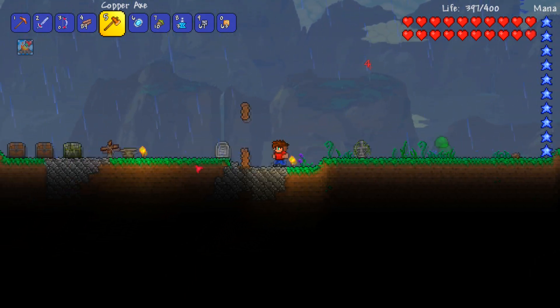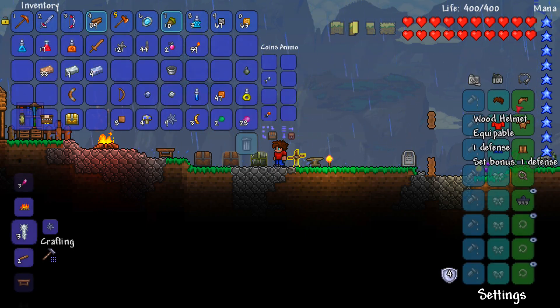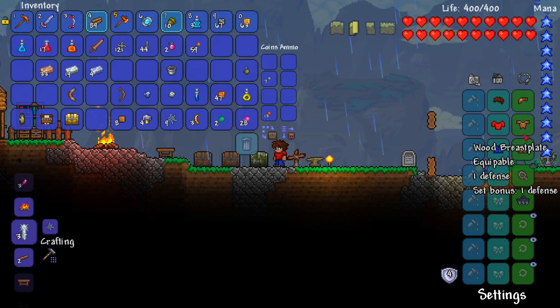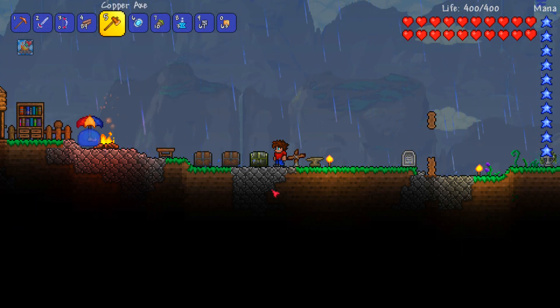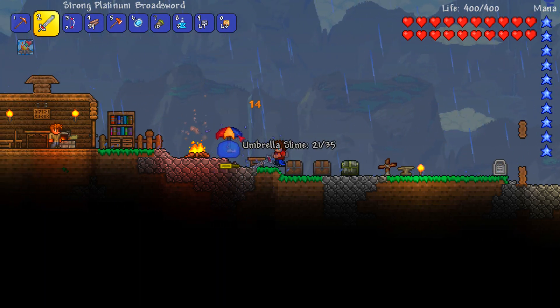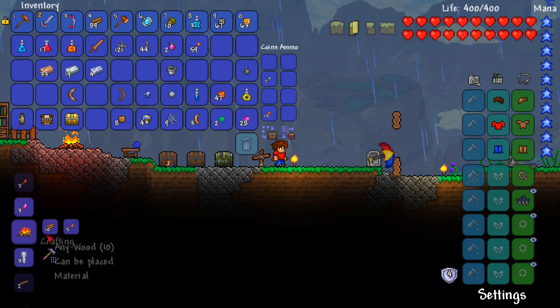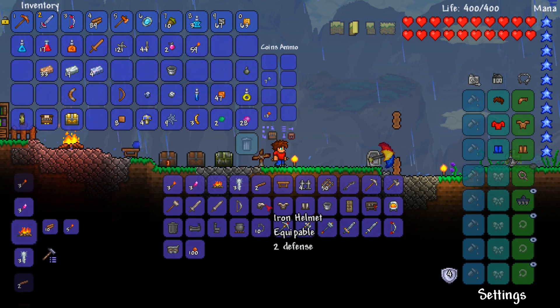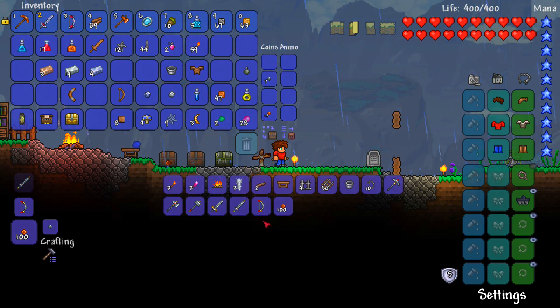At the moment all this armor does is give a set bonus of one extra defense, so it gives me four defense in total. If I go ahead and make a piece of the iron armor I would actually be able to get a bit more defense. It seems like the iron chain mail gives the most, so I will take that and put that on me - I now have five defense. It's just one extra defense but I'm not going to moan.